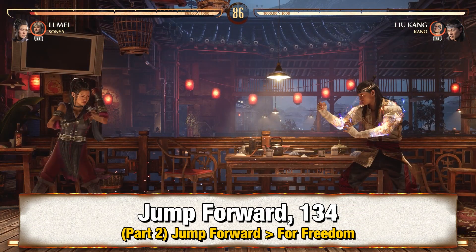Next, for part 2, you want to add jump forward into 4 Freedom, which is jump forward and then 1-3-4 in the air.